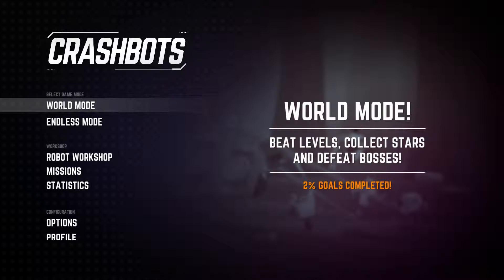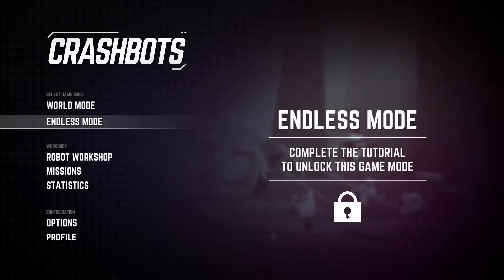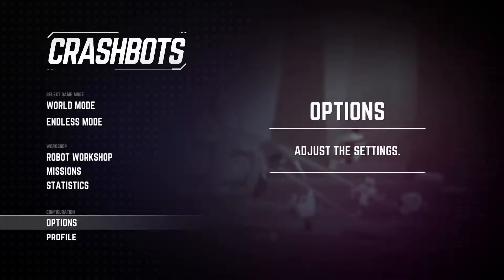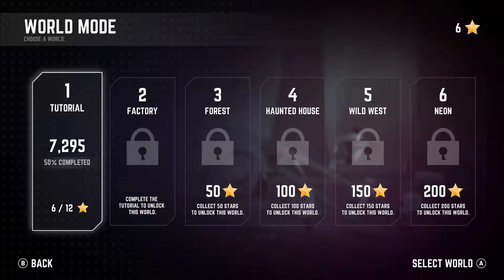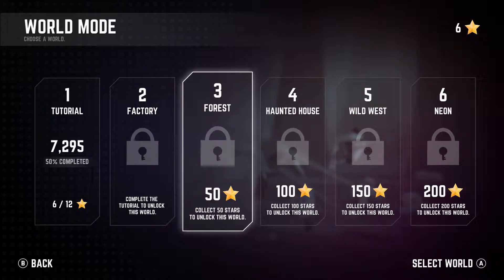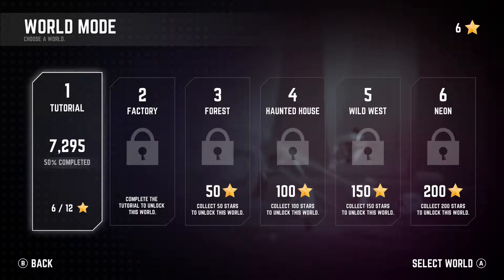What we're going to do is start with World Mode. As you can see there are lots of different worlds, endless mode, workshop missions, statistics and so on — but we're going to do World Mode. There are six different worlds; the first world is the tutorial, so that's where your five worlds then come in, and you need stars to unlock the various levels.